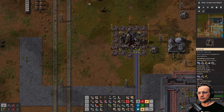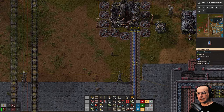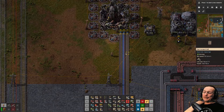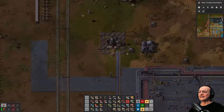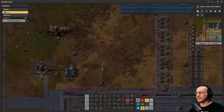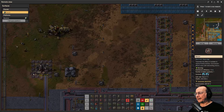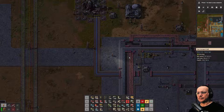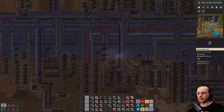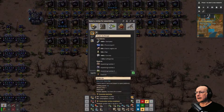Another thing I want to do is make another rocket platform and send all these parts to it. I might have to make an array of rocket silos — I could do that here. I probably don't need that many beacons. Let's make several rocket silos or rocket platforms because I think we're going to need a few of them.